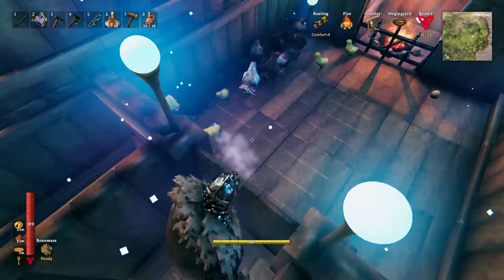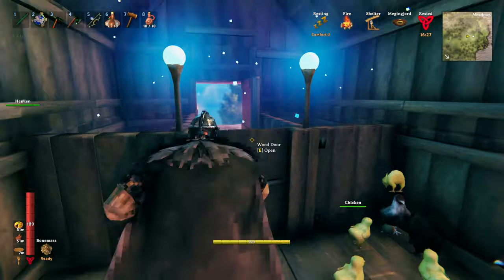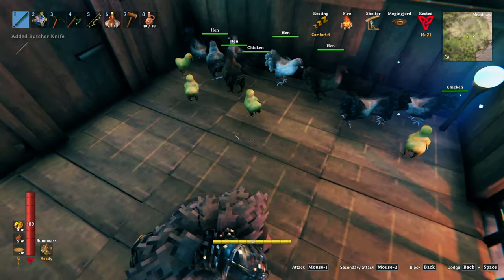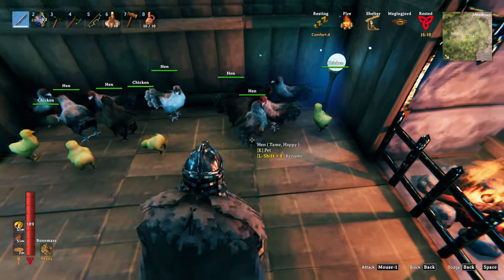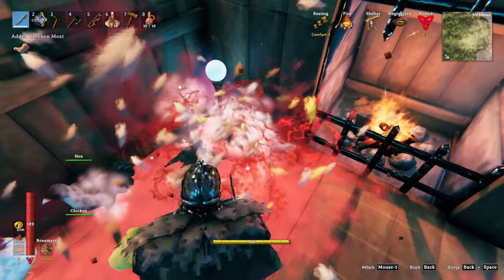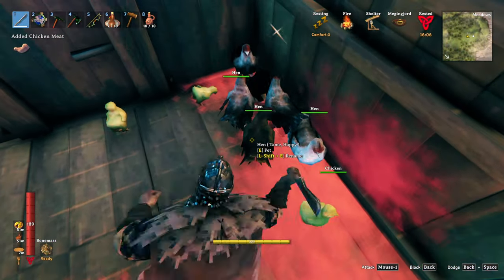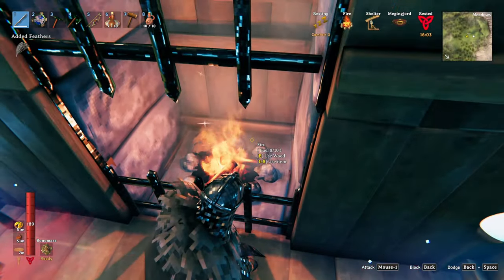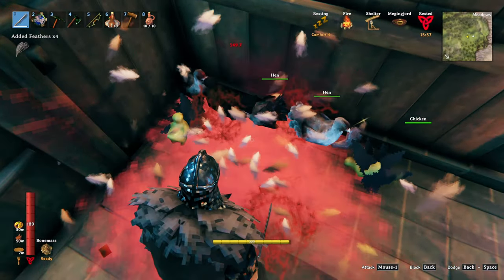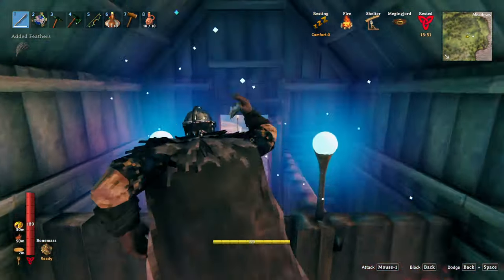Doing a quick check on the chickens — there are plenty, so we probably should cull the herd a bit. They just lay eggs, because I really don't need the meat, I just need the chickens and eggs.